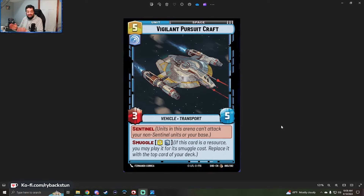Smuggle is an alternate play cost for a card that is already a resource in your resource area. For five cost and a normal Vigilance aspect check, you play the Vigilant Pursuit Craft as a 3/5 with Sentinel from your hand. But if you resourced it because you didn't need it, and it's in your resource pile, you can Smuggle it for seven resources and a Vigilance aspect check. This gives you the option of playing it in the mid or late game depending on when you need it. You can even pay the Smuggle cost with the card itself — if you have seven resources, exhaust the Vigilant Pursuit Craft face down and six others, play it exhausted, and put the top card of your deck face down exhausted.